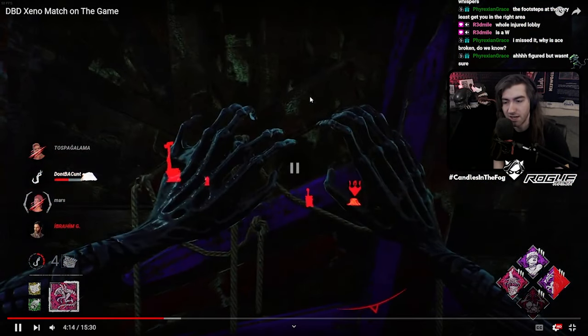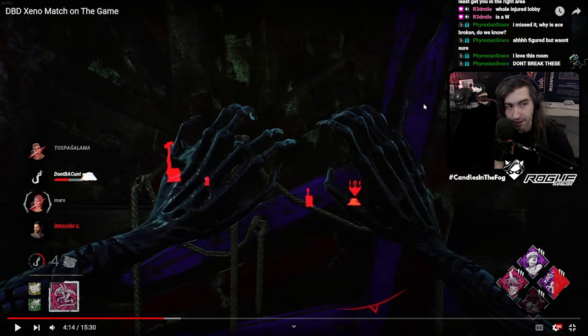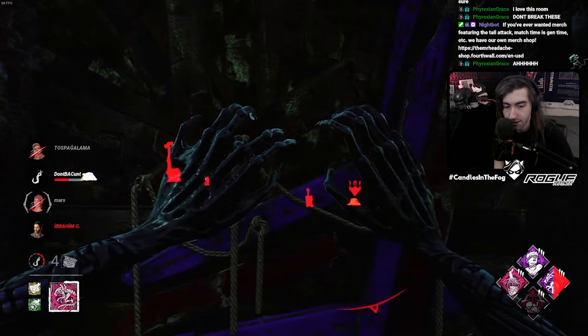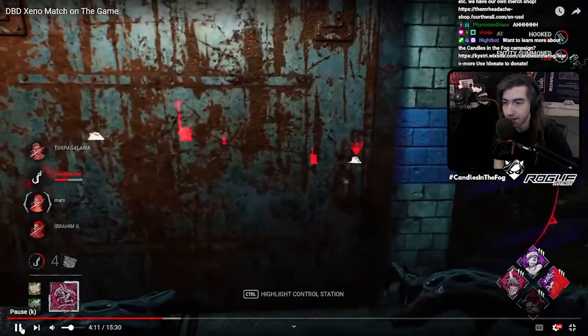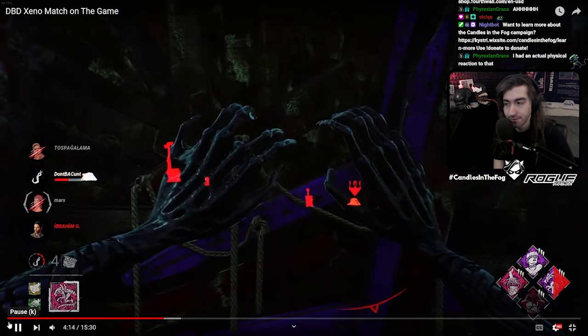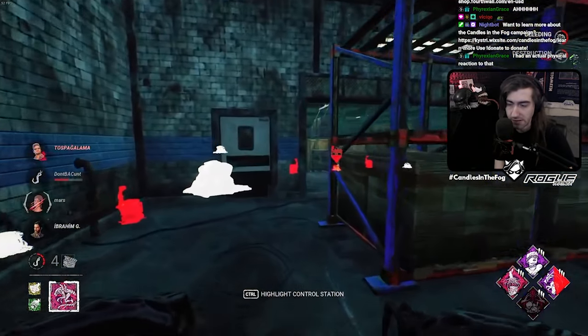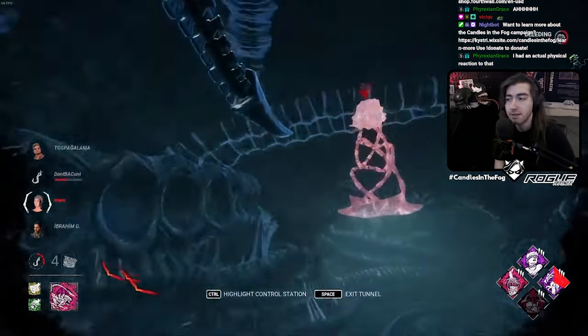Never, ever break these doors. One of the greatest things about the Meatpacking Plant in favor of the killer is that because of these breakable walls, until survivors do the gens they end up in these tiny little timeout corners they can't do anything about. When you break these doors, you give them more freedom of movement to go in and out on the gen and to extra loops. What you just did is exactly why you don't do this — now there's a drop down that leads to an L-wall which is extremely weak, but now you've extended the loop into a safe pallet that you have to kick. You've made a relatively weak loop actually helpful by opening up another loop right next to it.